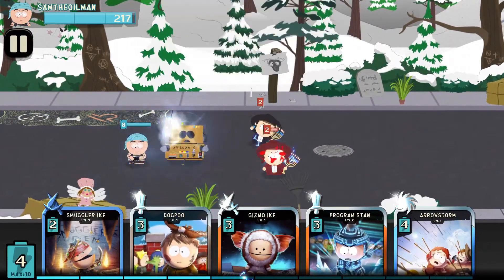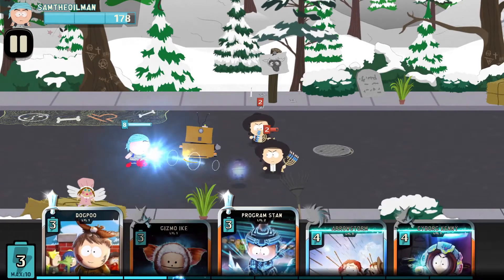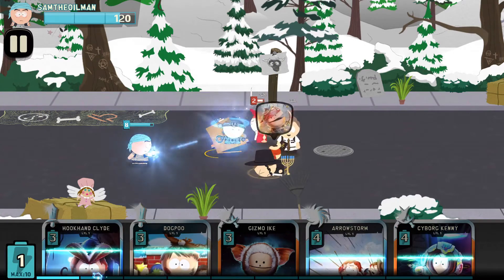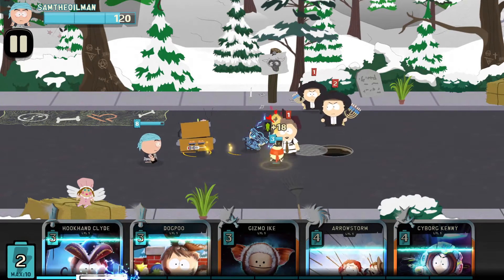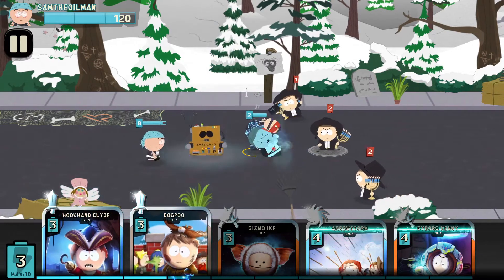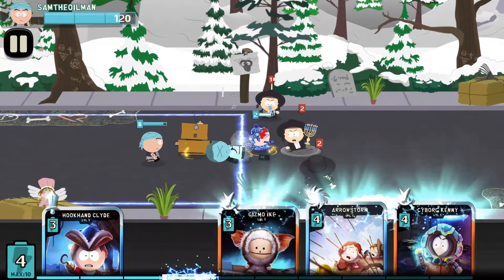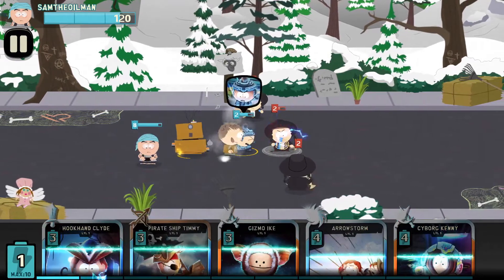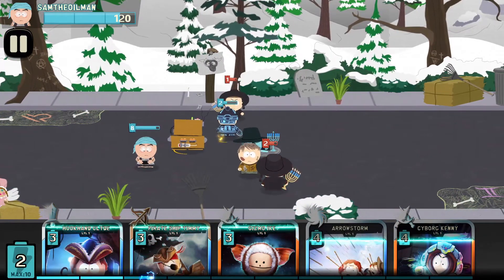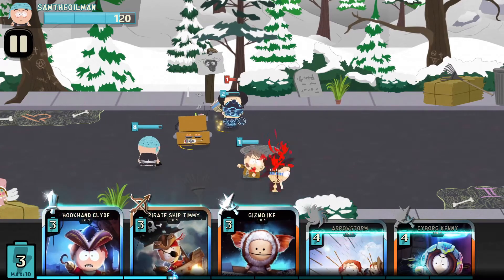Let's get Awesomo, and then Smuggler Ike to get in there for those things that throw things, and then Program Stan. Don't kill Smuggler Ike - Smuggler Ike's going down. Freeze him quick before Smuggler Ike dies. He died. We'll put Dog Poo down. Freeze everyone again. There we go - frozen. Perfect, how they split up one each way.